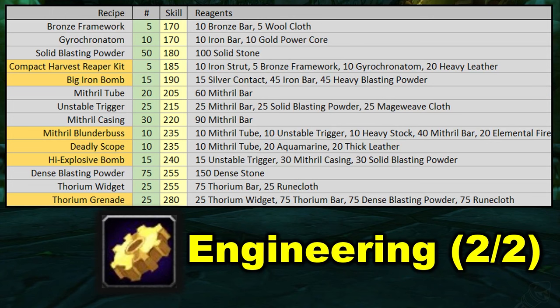Now we're moving into the mithril section. We're going to start out with mithril tubes, unstable triggers, and then mithril casings. Then we can make mithril blunderbuss, deadly scope, and high explosive bomb. Deadly scope is a recipe that comes from a vendor — if you can't get your hands on that, simply craft more mithril blunderbuss, as they fit in the same skill range. After the high explosive bomb, we're going to dense blasting powder, thorium widget, and finally thorium grenade.